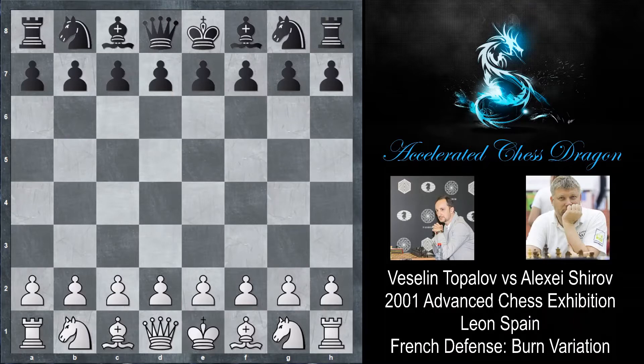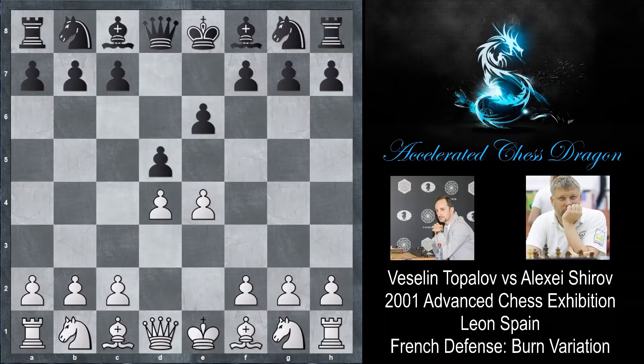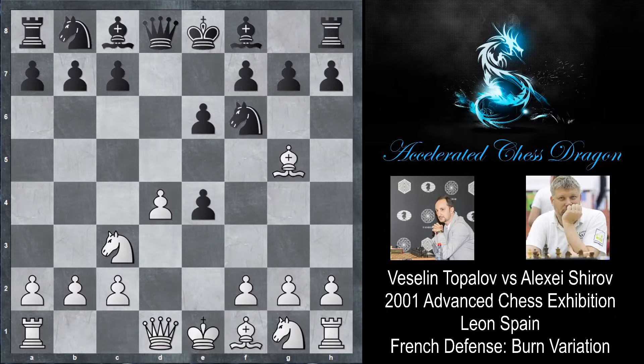Topalov starts the game off by playing e4, and we have e6 by Shirov, d4 by Topalov, and now d5. The French defense. Knight c3, knight f6, bishop g5, and after d takes e4, knight takes e4, we've transposed to the Burn Variation of the French.